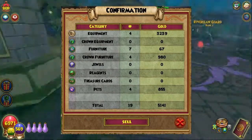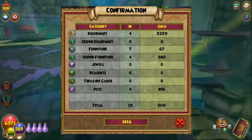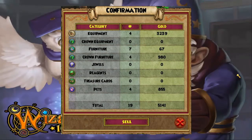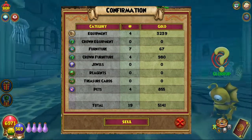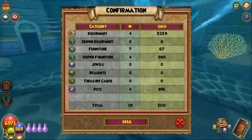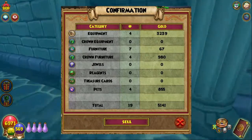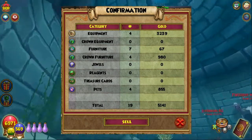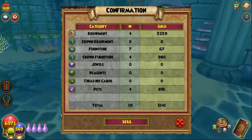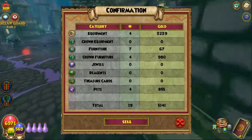With the Advanced Quick Sell, it's much easier for people to clean their backpacks. It also gives you a visual summary at the end showing what you're selling — furniture, reagents, crown items, pets — and tells you the final gold amount you'll receive. They also added warnings beforehand so you can double-check before selling. This makes the lock item feature much more important, because now you could accidentally sell something you didn't want to — including pets you've been working on — so be extra careful, but overall this is really good.